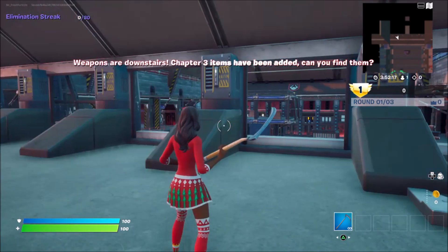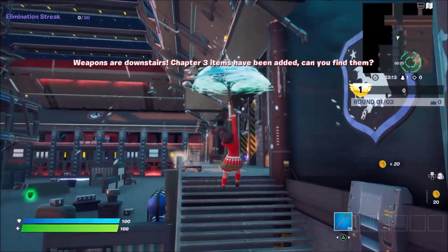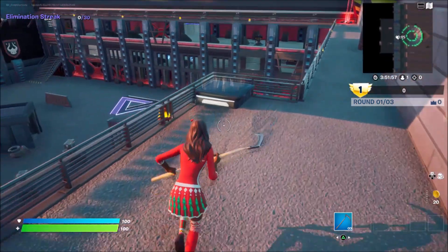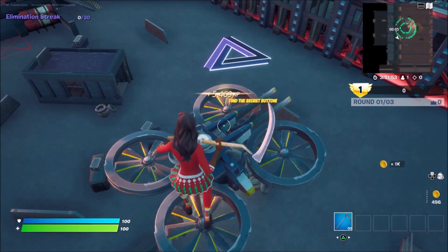As you can see, you've spawned into this box. Run out straight, then turn to the right side where you can see the little flying drone. Jump onto the air pad, then once you're up there, come over and jump onto this second air pad, land on top of the drone, and click the invisible button.